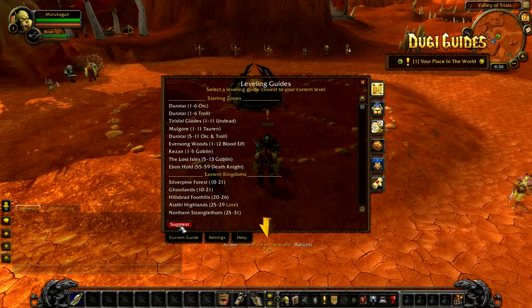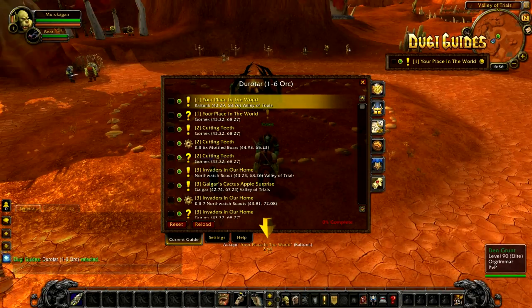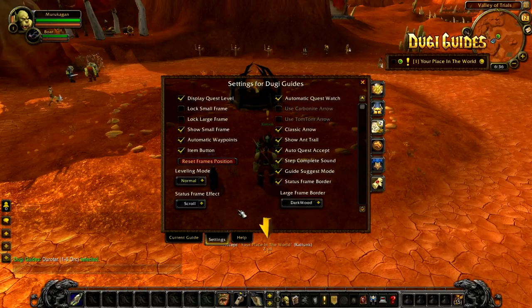When you click this button you will hear a ding, and the guide will instantly suggest and select a guide for you. For this example I'm a level 1 character, and the guide suggests the starting zone for Auk.